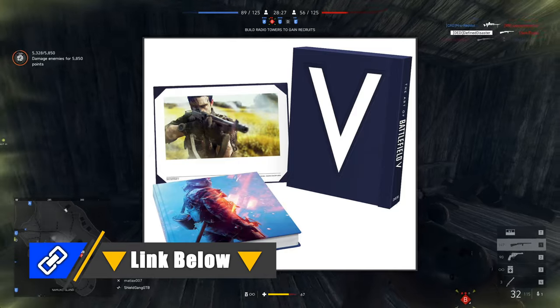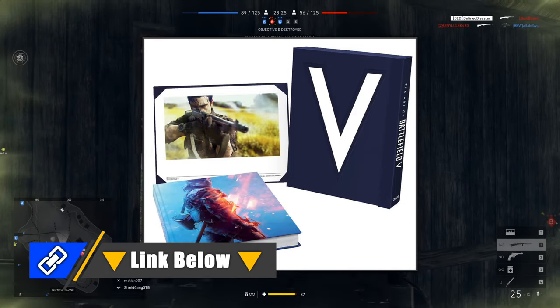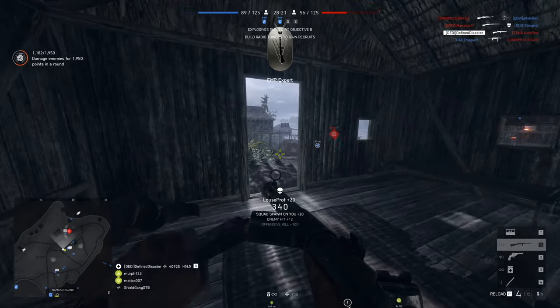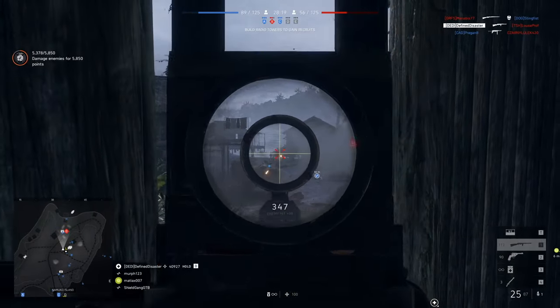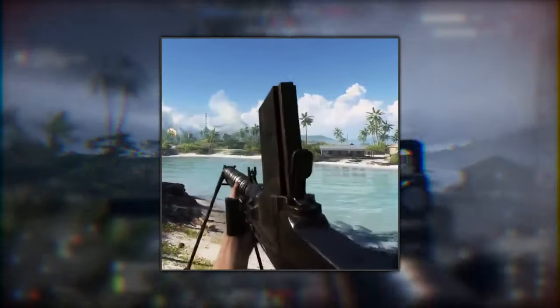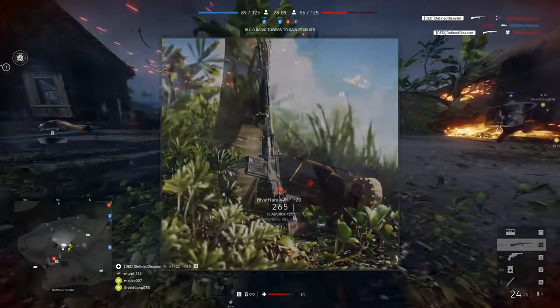We have an Art of Battlefield V giveaway this week with 15 copies available. Entry closes this coming Monday, January the 13th, with winners being announced and drawn on the 14th. Also in this week's news, the Type 97 LMG is now available for purchase for 1,700 company coins if you missed unlocking it the week before last.